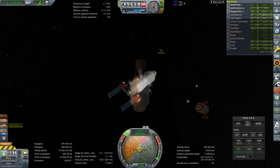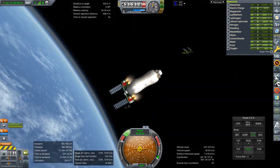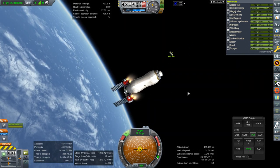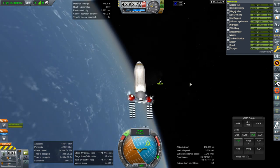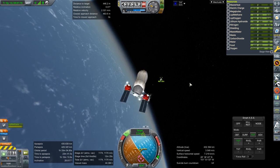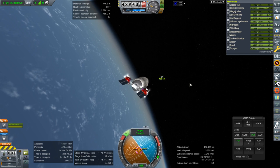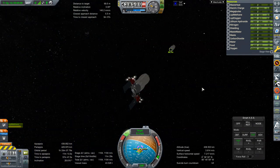Unfortunately I had to do the deorbit burn with RCS because I accidentally double-clicked the engine ignitions on the upper stage many times accidentally, so I ran out of ignitions on that engine. I was a little bit impatient and there were numerous transfer burns — more than I should have done. But the tug's got the B-330 and is bringing it in. Looking good so far — not too much hassle putting this together.